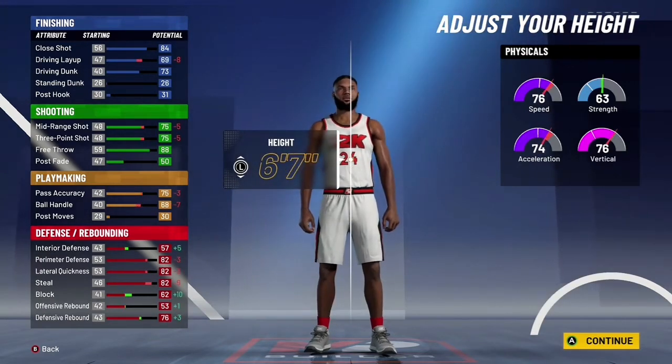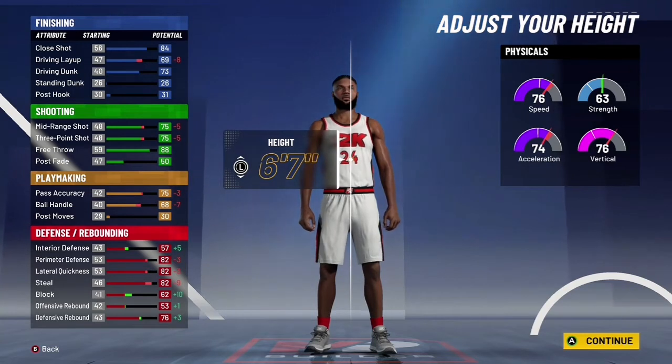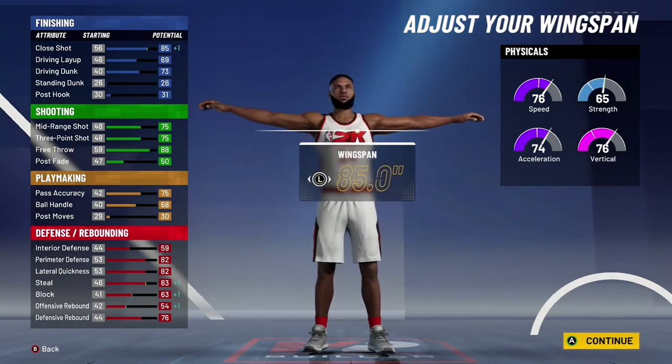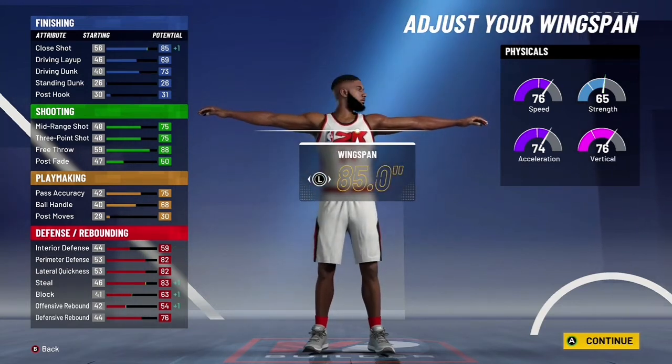You can go any other body type if you want, but I'd say go to physicals and go 6'7", 216 pounds. Because if you go anything over that you lose speed, and then you want to put the wingspan up one.